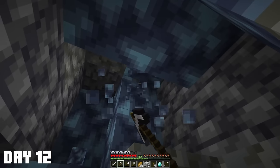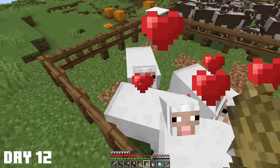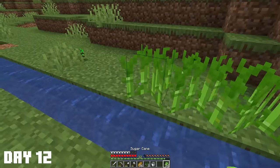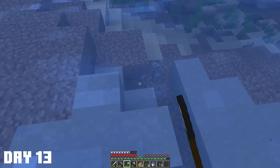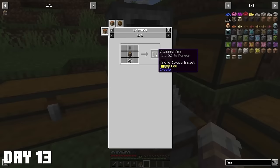At the start of day 12, I was finally able to locate the other block - Acerine. The remainder of day 12 was dedicated to breeding cows and sheep, as well as constructing a sugarcane farm for future enchanting purposes. Almost the entirety of day 13 was dedicated to gathering clay. I need to melt all this clay down into bricks, but that's going to take ages. Instead, I want to make one of these fans from the Create mod to do it for me.